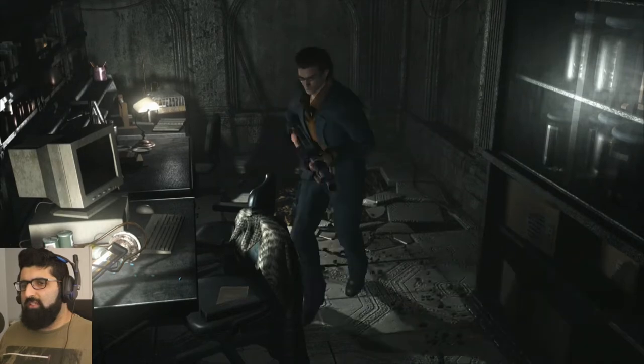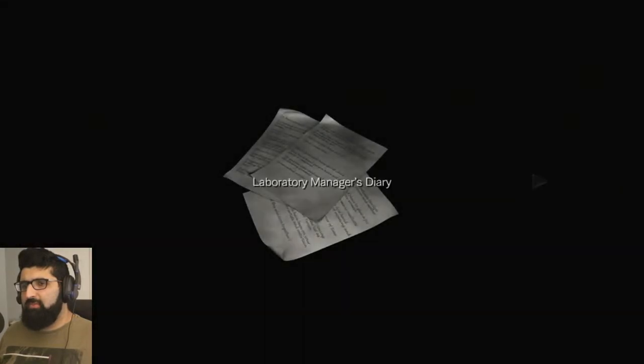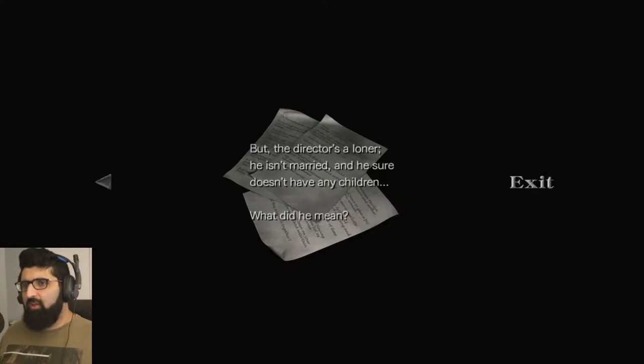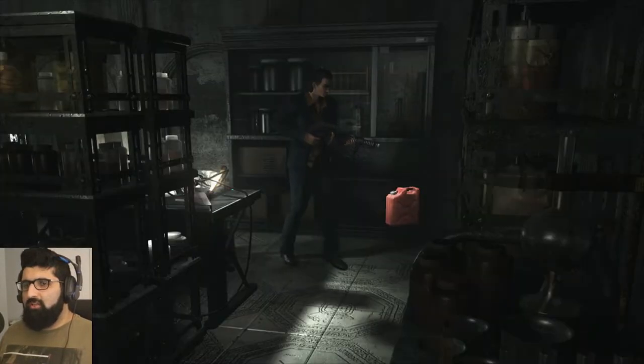What do we got here on the desks? Laboratory Manager's Diary. Today, under Director Marcus's orders, I changed the platform entry code. Later, I asked him what the source of the entry code was. He told me it was based on something significant in his children's growth. But the director's a loner - he isn't married, and he sure doesn't have any children. What did he mean? Oh, he's talking about these bloody leeches. This sick bastard.